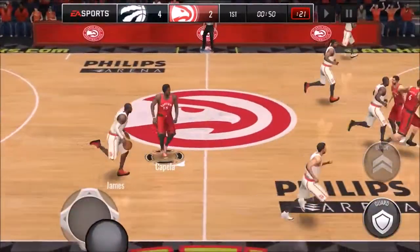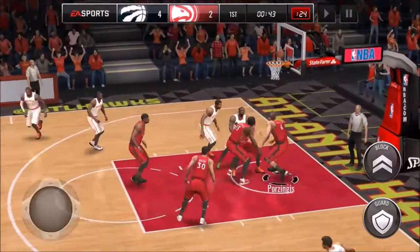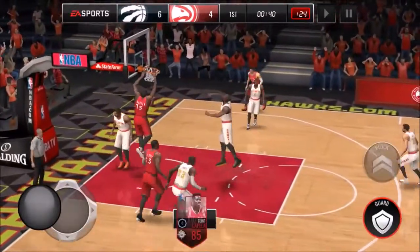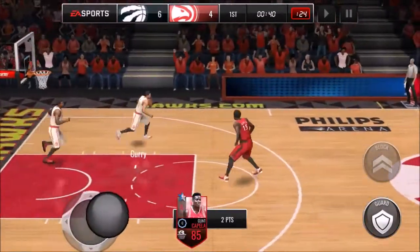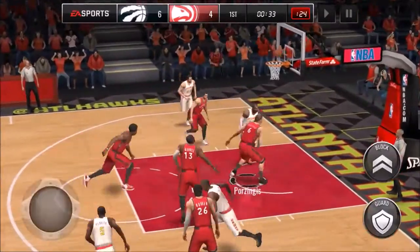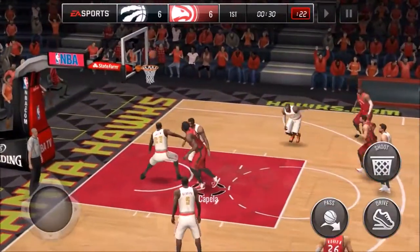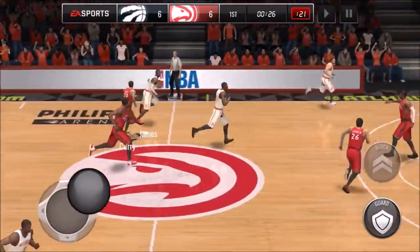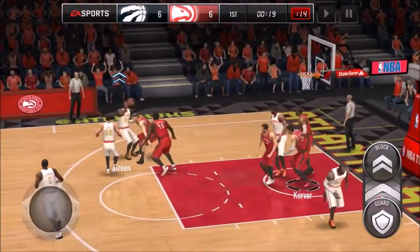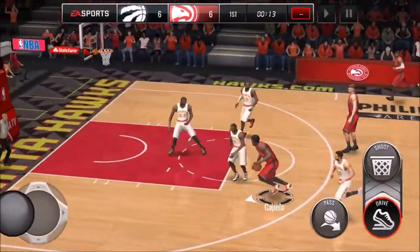Unfortunately I don't get the lead I was hoping for and Amar'e Stoudemire ties up the game with some nice rebounding. Clint Capella soaring for the dunk — let's go! But LeBron James is just too good, tying up the game again. We have 32 seconds left and Capella is missing, so it is 6-6 with 24 seconds to go. About two plays left — he misses the shot. Come on Capella, he's got to go clutch.